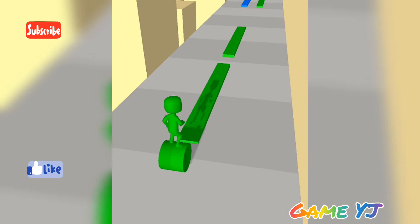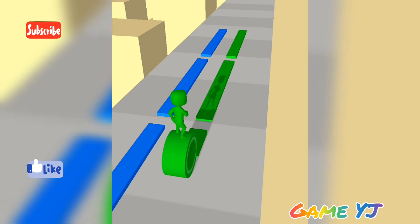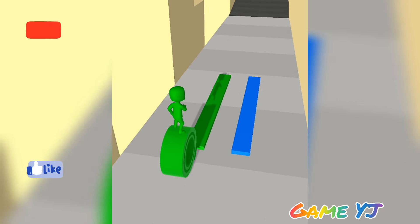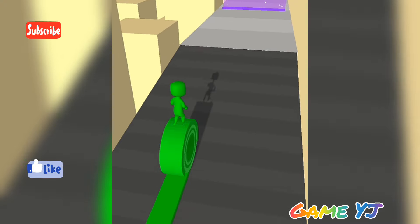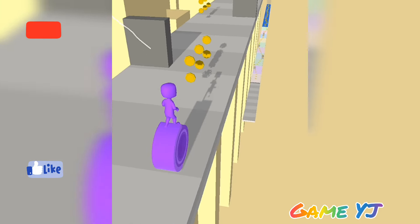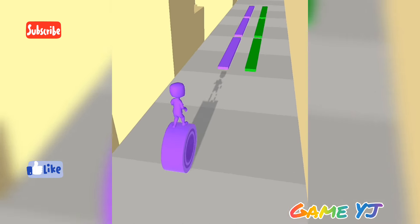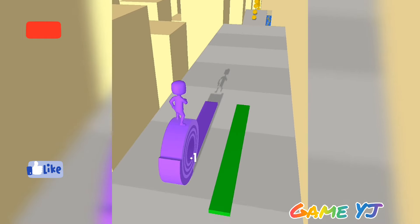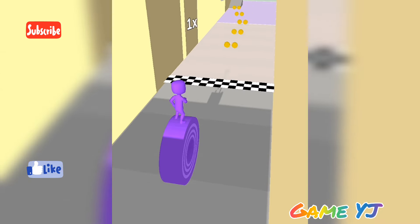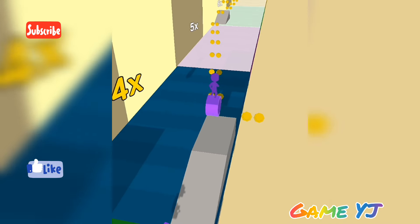This is Layers Roll game. We can collect all the same color layers. Now green color layers. There is black — we can remove and change the layers. Now purple color layer — collect all the purple layers. We got the points and win the game!